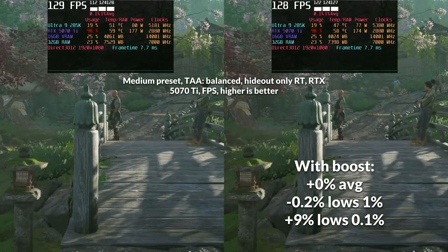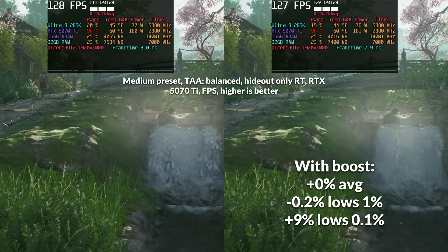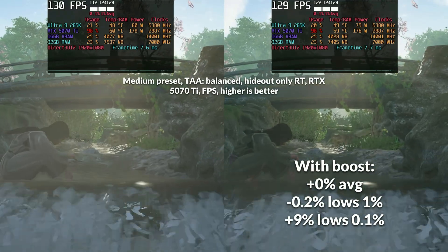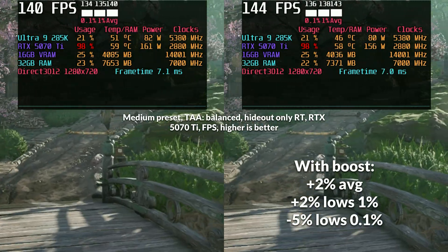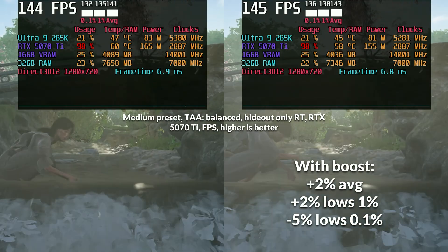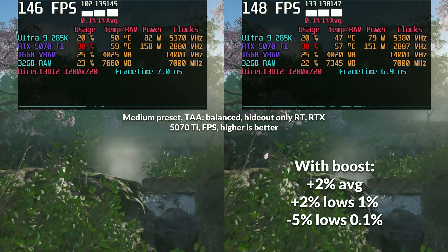Checking out individual games on just the 285K — in Assassin's Creed Shadows at 1080p, we see minuscule improvements with only a slight increase in 0.1% lows by around 9%. This game is pretty GPU limited at 1080p, and dropping down to 720p paints a better picture with a 2% uptick in averages and 1% lows. However, 0.1% lows dropped by 5%, so it does come with a compromise.